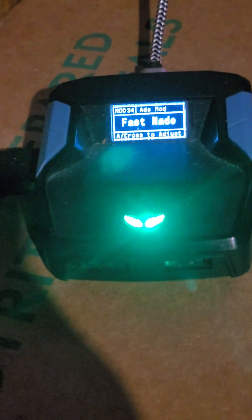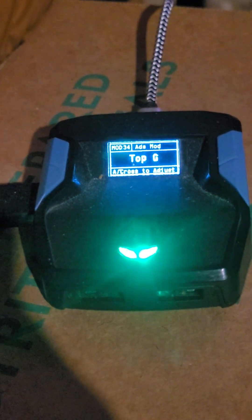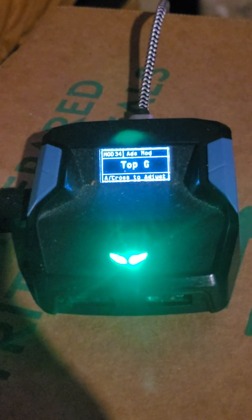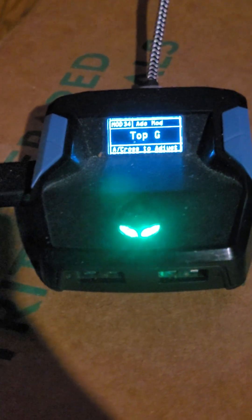You've got Fast Grenade. Ping on ADS Repeat — when you ADS it'll repeatedly ping on nearby enemies. Ping on ADS Once. Top G is a macro where when you press aim down sights you're going to be crouching and strafing — it's a macro and your character starts doing movement automatically. I used Top G in the video called 'Chrono Zen on Steroids' — that's the ADS mod I was using.